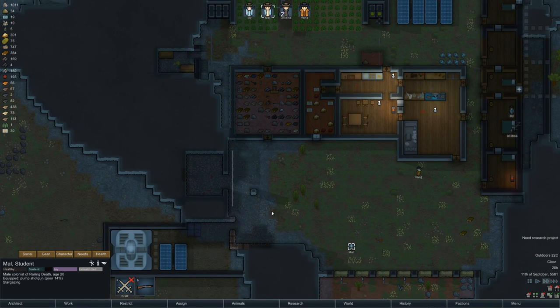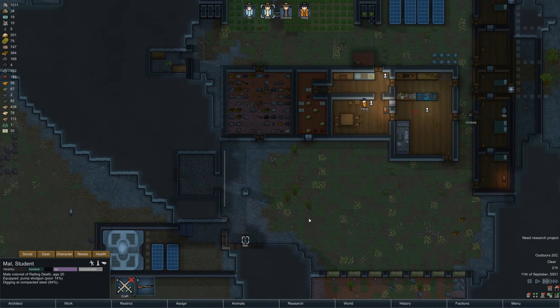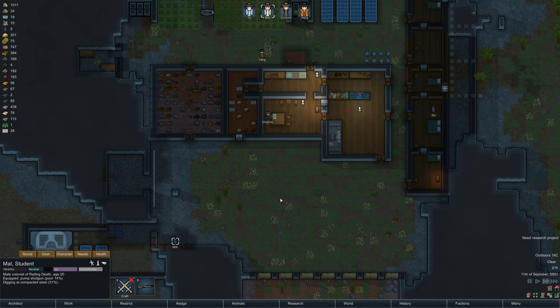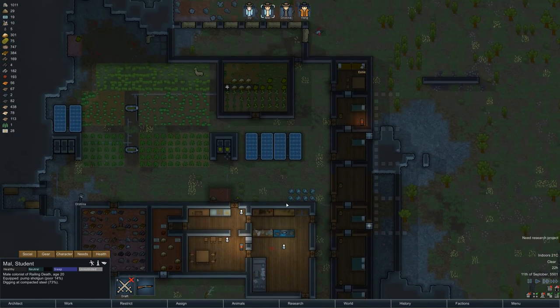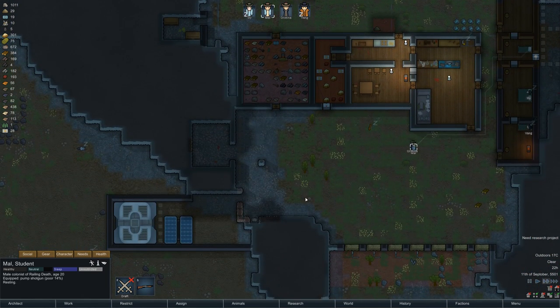I am feeling the pressure a little bit with being down one colonist. Having five was really nice and I got used to it — things were getting done, and things are still getting done, just at a slightly slower pace than I'd like. Esme is never going to join at this point; I'm just holding her hostage out of spite now.